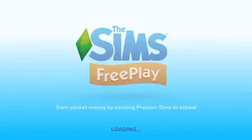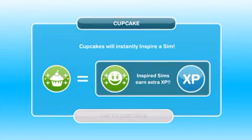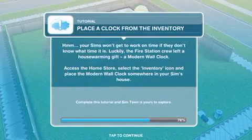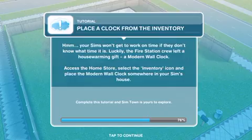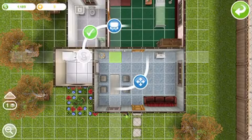Did that just say 'add' with an A and just a D? One single D? Moving into town took a lot out of your Sim — cheered them up instantly with a cupcake. Have a cupcake. Your Sims won't get to work on time if they don't know what time it is. Luckily, the fire station crew left a housewarming gift: a modern wall clock.